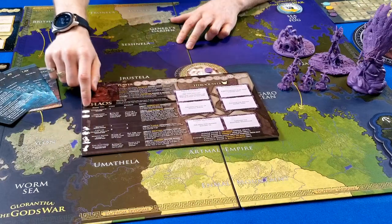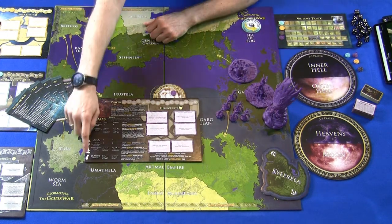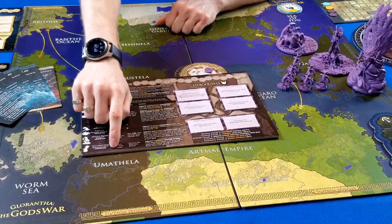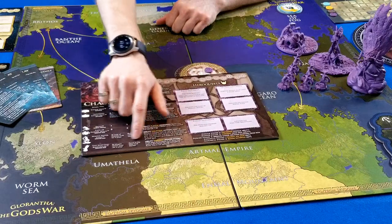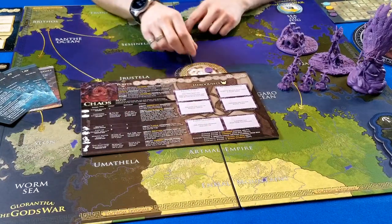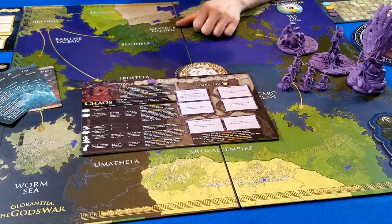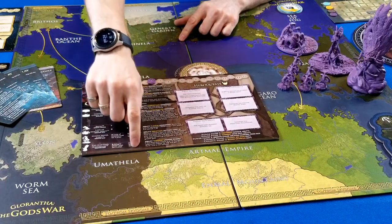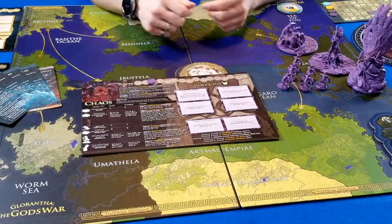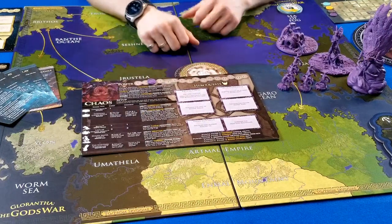Below on the faction board you'll see shadow images of every unit you can get with your army. Each image matches a miniature. Every unit has a power cost to bring it into play, and some have additional requirements — like needing your ziggurat in play. Make sure you read those requirements. The faction board also explains how much combat each unit provides: some units provide one attack, some six, some a variable like 1d6.